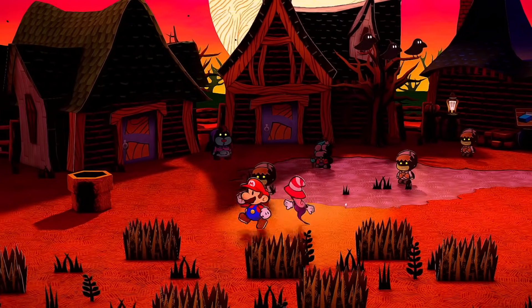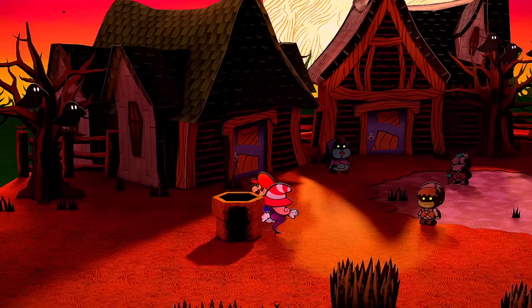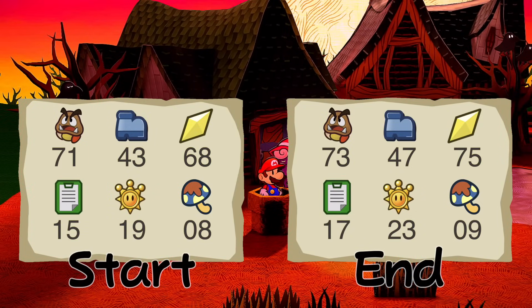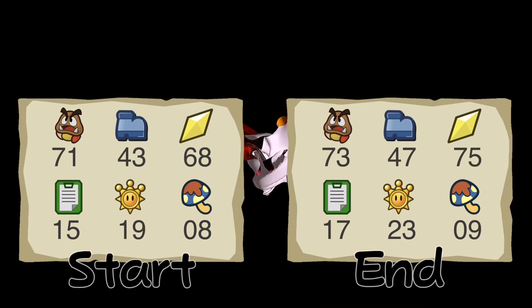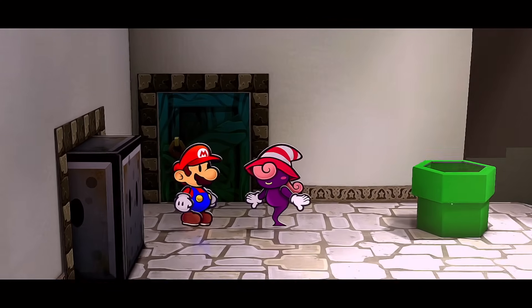What's going on everyone, Austin John Plays here. Welcome back to Paper Mario: The Thousand Year Door 100% walkthrough part 10. In our last episode we defeated Doopliss and got ourselves Vivian, one of the Shadow Sirens — but now she's our friend. As soon as we head out the door in the Rogueport sewers, we get an email.